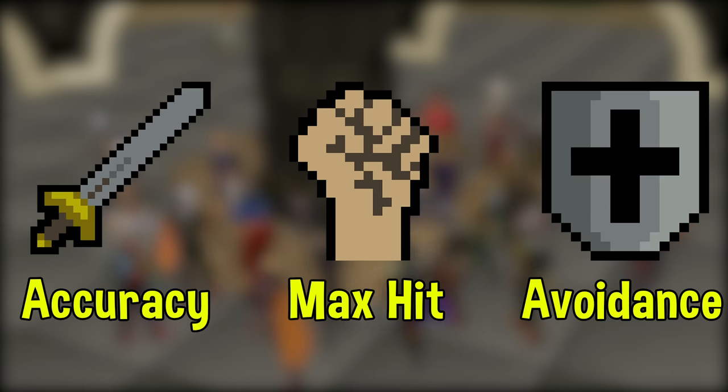Strength is often the more preferred skill to level up first, as hitting higher damage numbers is very important and is often a more efficient way to level up your account. For example, if you had an account with 50 Strength but level 1 Attack, you could potentially hit as high as a 6, however you would not hit that very often because you'd be very inaccurate.